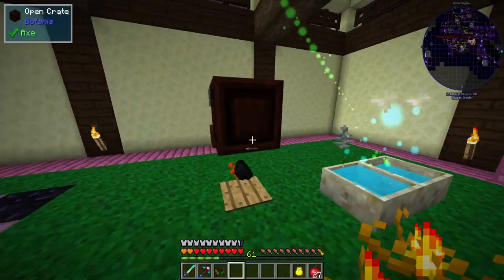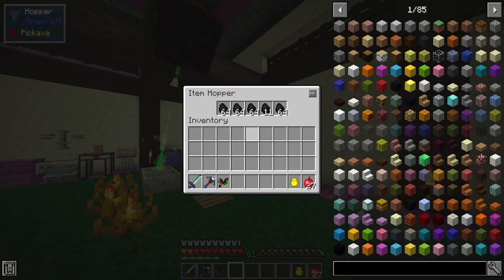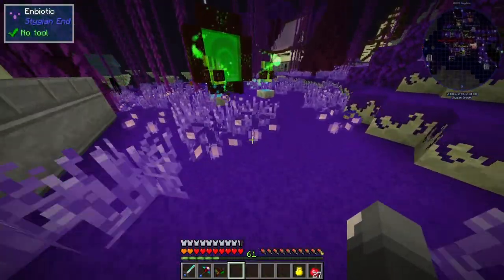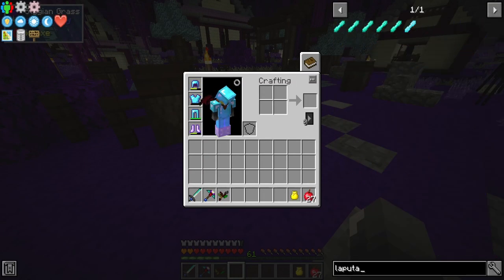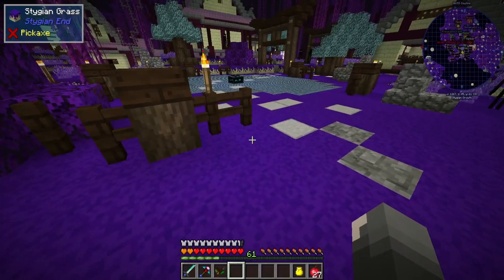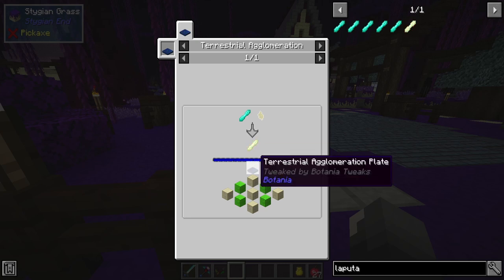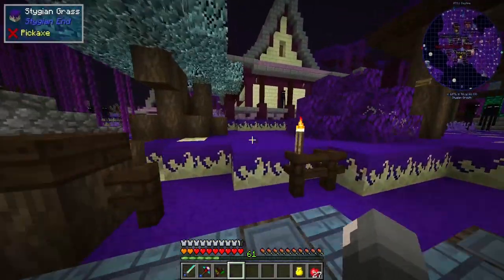I've been getting a lot of mana, just pumping some coal into our End of Flames and that sort of stuff. I made sure to put a spot for our new item, the Shard of Lapura. We talked about last time that this was going to be difficult because I needed so many Gaia Spirits. I think I needed at least 20 of them and had two, so I needed 18 more. And then you needed to combine it with an End Shard with a full thing of mana into a Terrestrial Agglomeration Plate that requires End Steel and Blocks of Terror Steel. I got all of that, surprisingly.